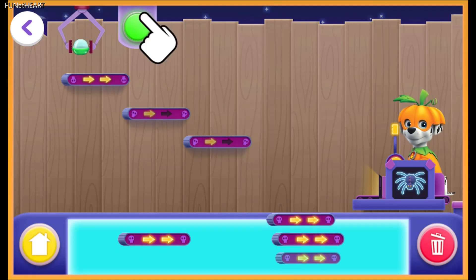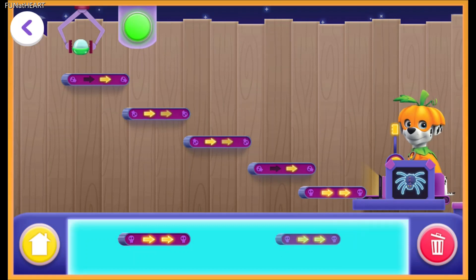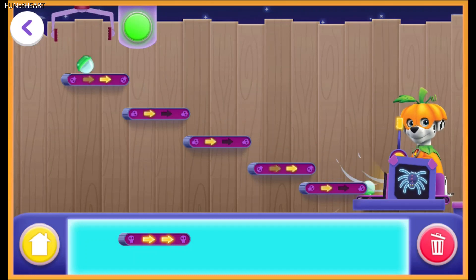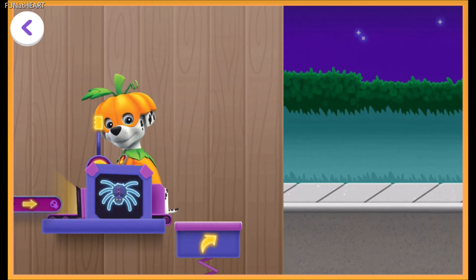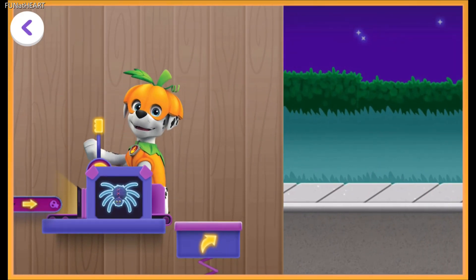Tap the green button to see if the machine works. Great job! Here come the creatures. Those are some superbly creepy creatures. Let's put them on the parade float.